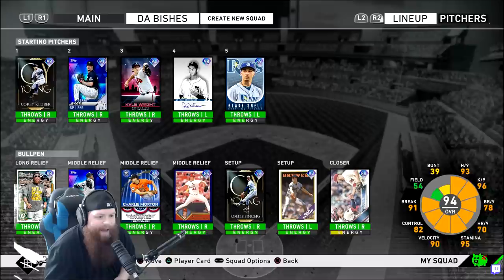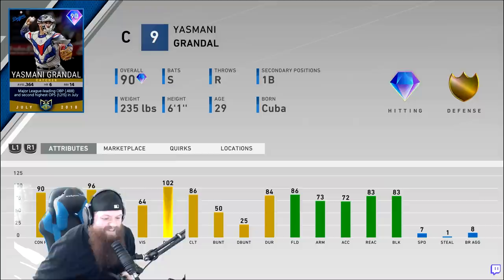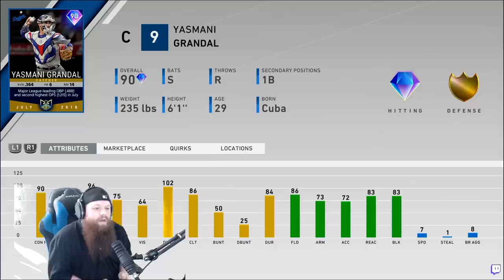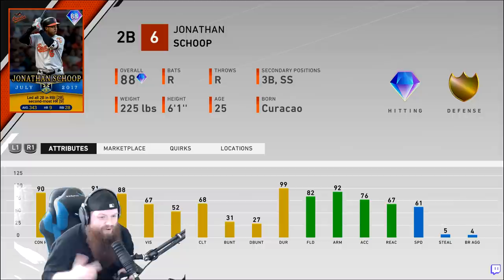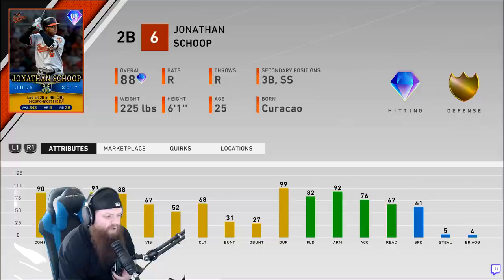Back to my lineup — everybody's a Player of the Month. Obviously Yasmani Grandal looking really nice at catcher. I like his swing quite a bit, 96 power against righties is pretty nice, and he's a switch hitter. The only issue is his arm is kind of weak and he's got seven speed. We've also got Jonathan Schoop — this card looks very nice, he's always got a nice little pop, solid defense, 82 fielding, 92 arm strength.